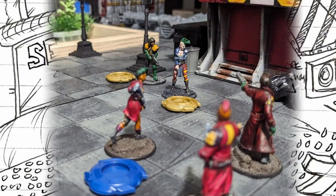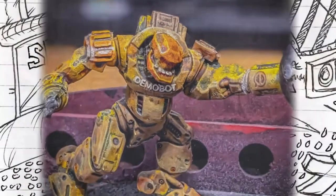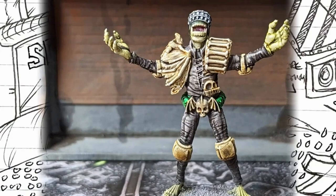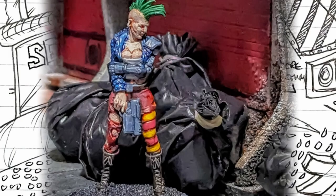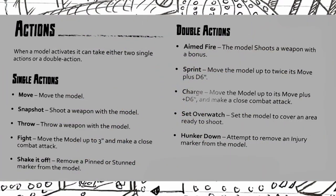Hey everybody, welcome to this week's Rookie's Guide to I Am The Law, Judge Dredd by Warlord Games. Today we're looking over actions. Actions happen when you activate one of your models by pulling a chip from the bag that is to do with your faction, then you pick a model. They can either do two single actions or one double action. Importantly, you don't need to declare both of the model's actions before undertaking them — so you could do your snapshot, see how that goes, and then decide whether to move away, shake it off, or take a second snapshot. It gives you flexibility.